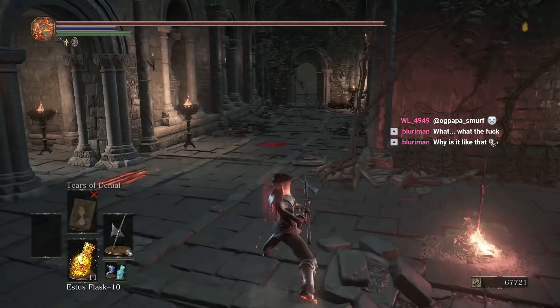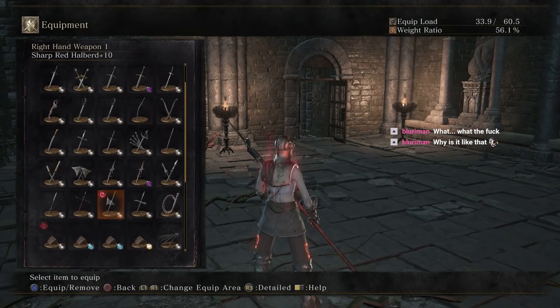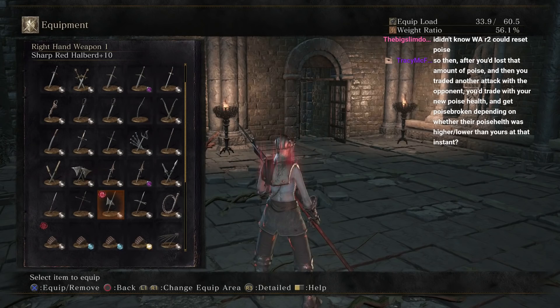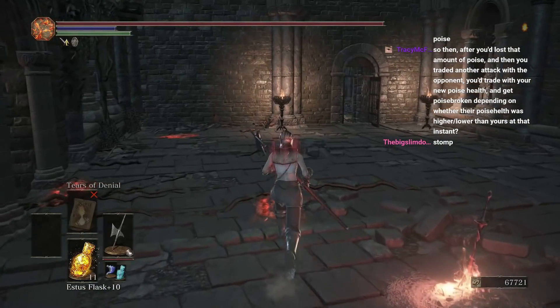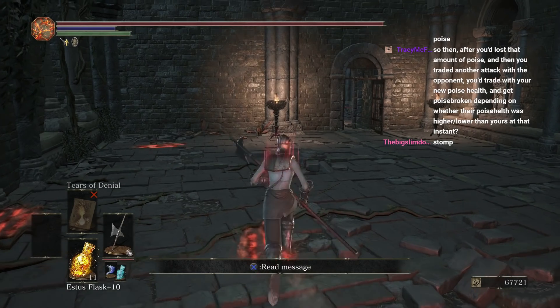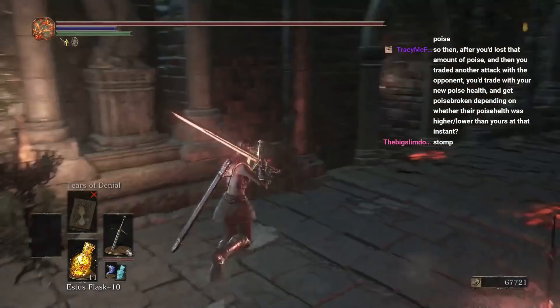All hyper armor attacks in this game reset your poise to 80%. So if your poise is below 80%, it's going to go back to 80% as soon as you do any hyper armor attack, no matter which one it is. You can build your setup around that 80% mark instead of the 100% poise mark. That's how poise works in general.